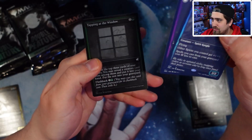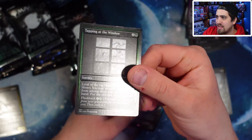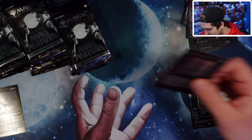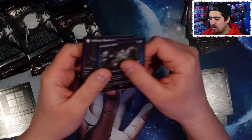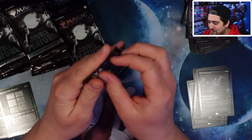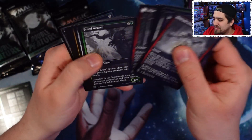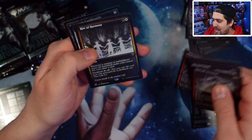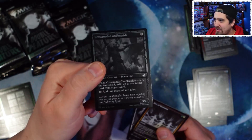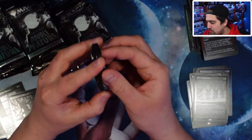I don't know what the hits are from the set — I assume one is a planeswalker or something. Here's our foil. The question is how many of these are there? This is something people may try to set collect, but 210 cards — and 328 on that one — that's a lot of cards. Spirit Knight, Geese, and the Bloodcaster. I just think they're cool — it's a unique product and that excites me.